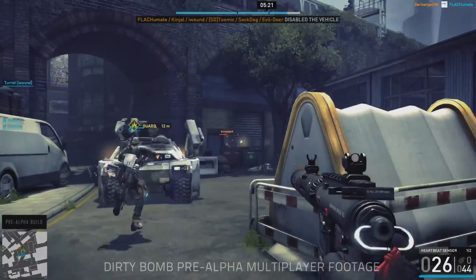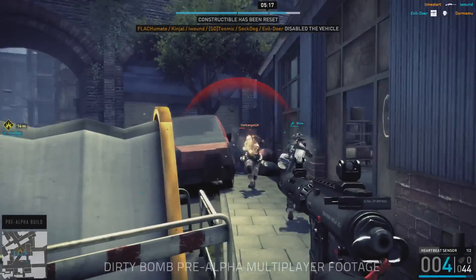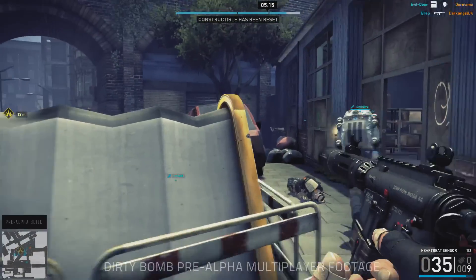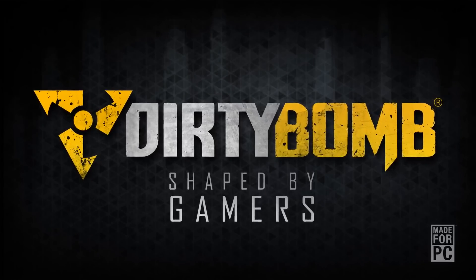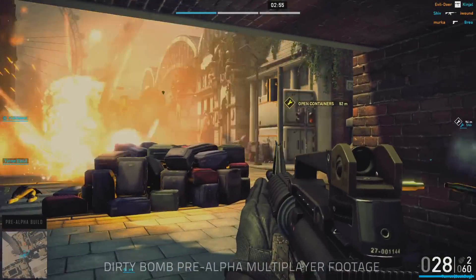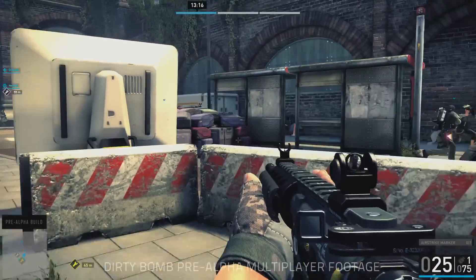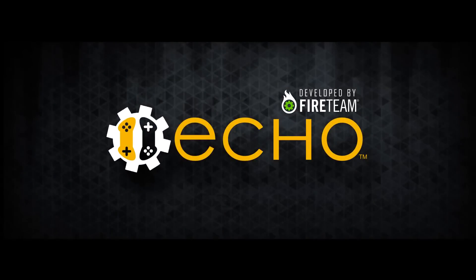At Splash Damage, we believe that gamers should be able to enter a multiplayer game confident that it's well-balanced, compatible with their hardware, and as bug-free as possible. To achieve this, we're launching the Dirty Bomb Closed Alpha today, backed up by a cool new technology we call Echo. Let's take a look.